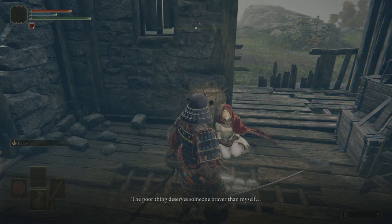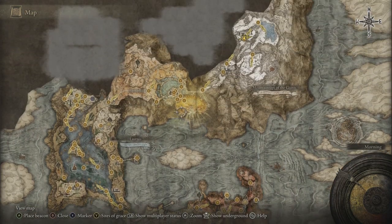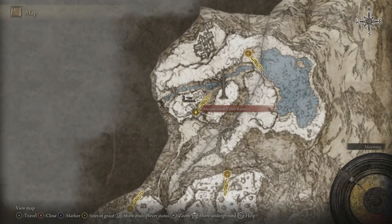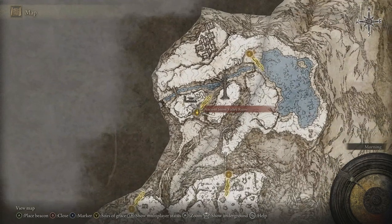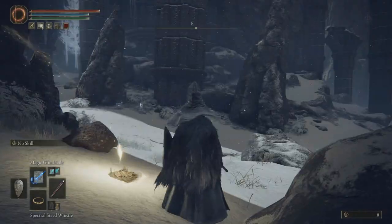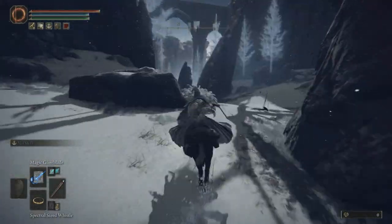To reunite her with her sister, it's going to be way further in the game. Her sister will be located over at the Mountaintops of Giants. Once you eventually get this far, we're going to have to head over from the Ancient Snow Valley Ruins waypoint to Stargazer's Ruins. I'm going to start from the Ancient Snow Valley Ruins waypoint and make my way over so you can all follow along easily.